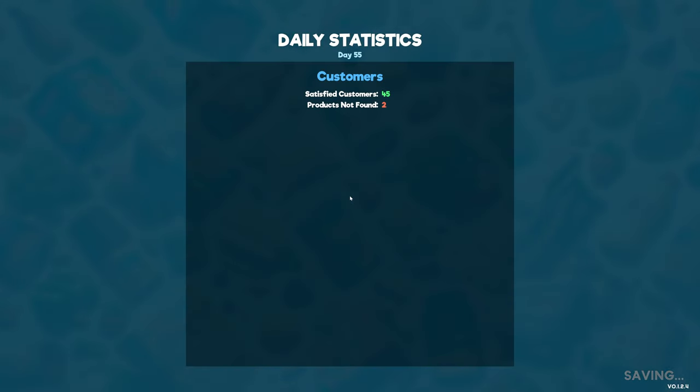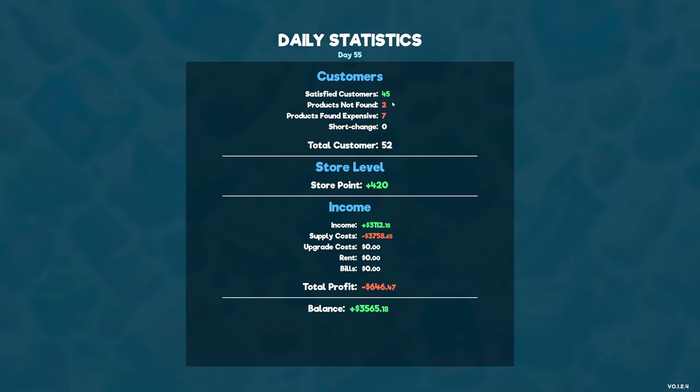So let's finish the day. We got £3,100 in income, but I did spend a lot of money this day, so the profit was at a minus figure. We did get a nice 420 store points. Products too expensive: 7. So I need to look at what those 7 are - unfortunately it doesn't tell us, we have to go and figure that out.